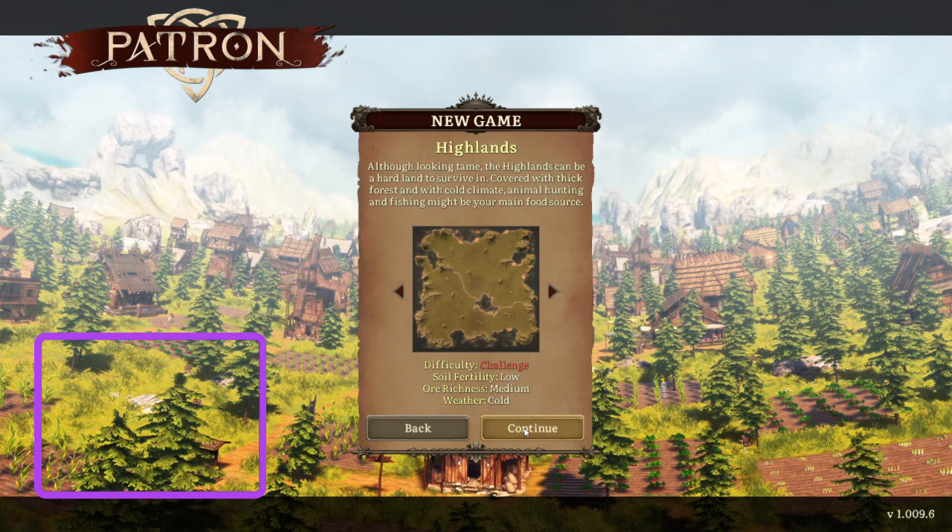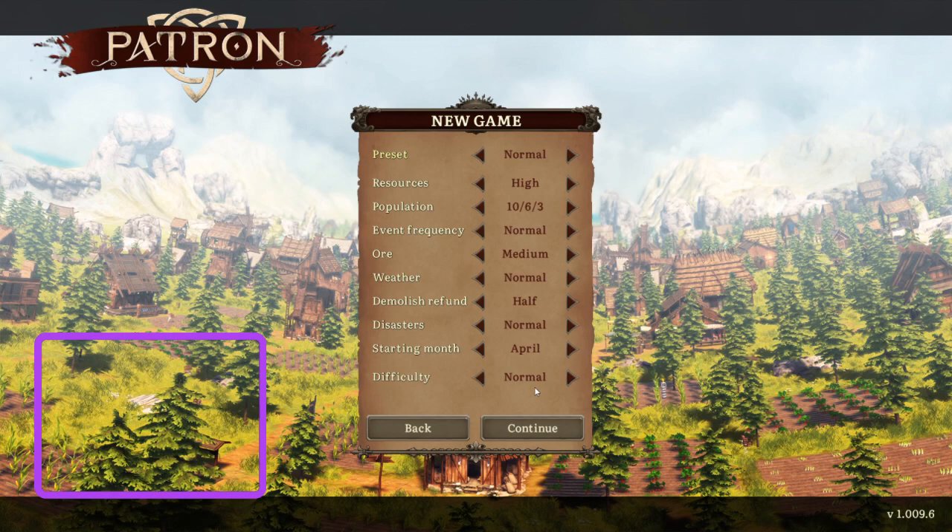We'll just leave everything normal, go with defaults. I'll change event frequency to Frequent just because I like having a lot of events. Everything else will be normal.